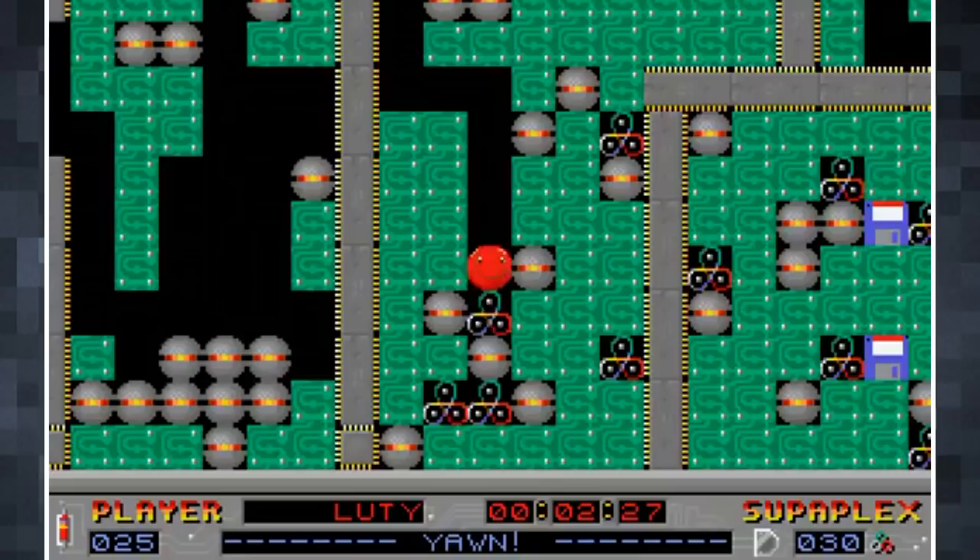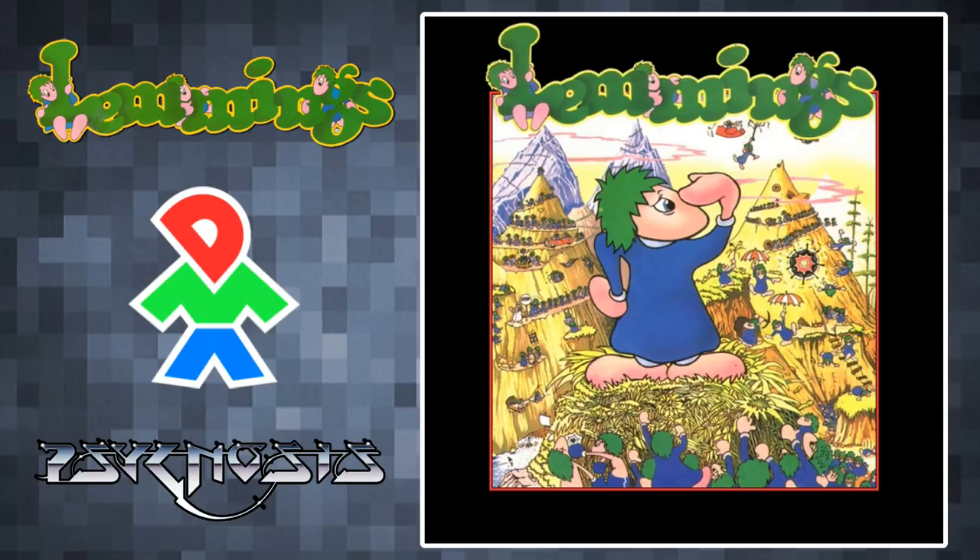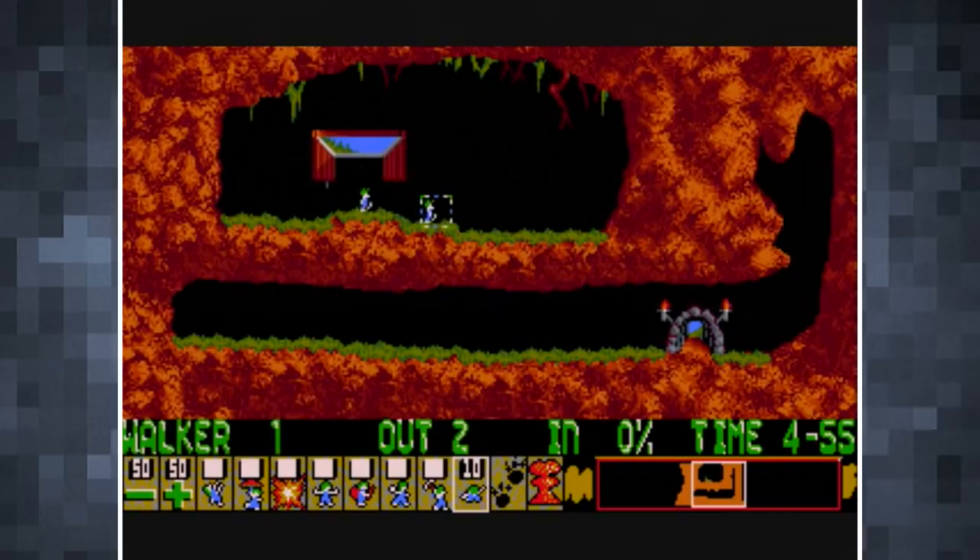Lemmings is undoubtedly the most highly regarded on this list, and for good reason. It was developed by DMA Design, who later became Rockstar North, and was published by Psygnosis. Originally released for the Amiga in 1991, Lemmings was soon ported to every system under the sun, including an excellent DOS port. In fact, it's one of the all-time most ported games.